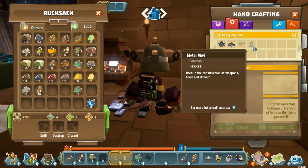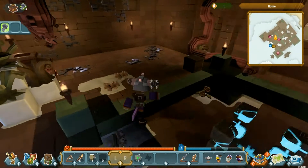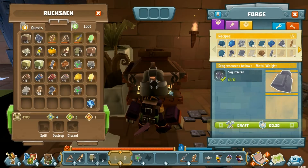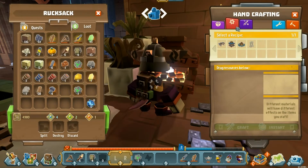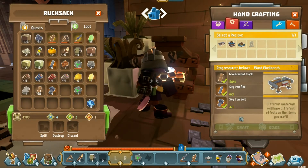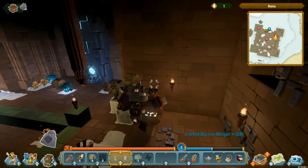For the anvil we need three metal weights and two stones. We don't have metal weights so we need to make those. Once the forge finishes, going over it hands the items to us — we don't actually have to pick them up. Metal weights are made with metal ore, right-click to craft, takes 30 seconds. Now we can make the workbench — wooden planks, rods, and a bolt. Click it in.